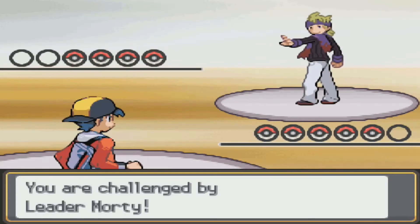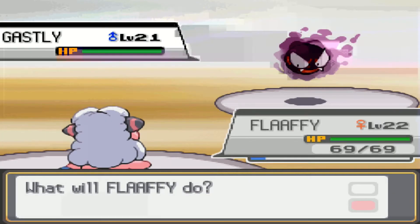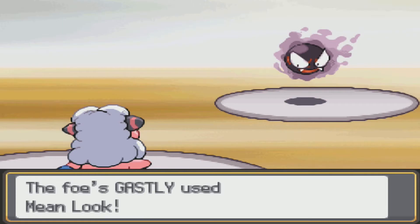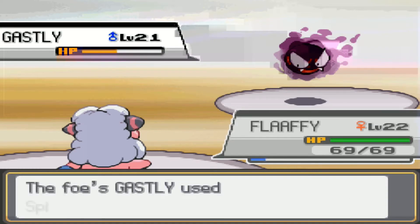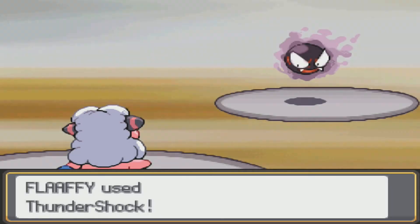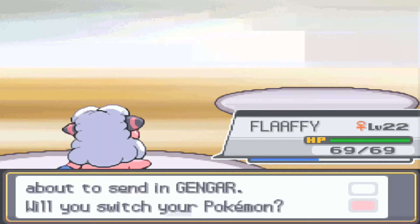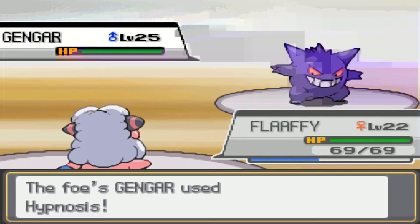Morty has four Pokémon. He starts with Ghastly, which has the moveset of Mean Look, Curse, Spite, and Lick — it loves to Curse. It's a Ghost and Poison type so Psychic is super effective against it, and Ghost type moves are super effective against Ghost types too. He uses Spite to reduce the PP of my Thunder Shock by four, but Thunder Shock has a ton of PP so I don't really care. I took down Ghastly pretty easily. Now he sends out the strongest Pokémon right away — Gengar.